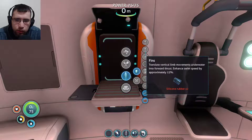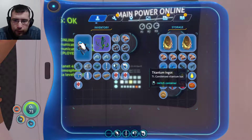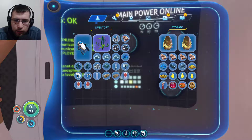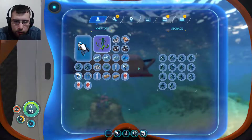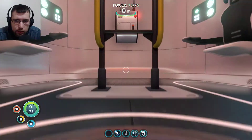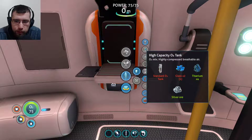So we're going to get the radiation suit. I would also like a high capacity oxygen tank, which I can get right now. Let's do that. It needs glass and titanium. I don't have enough titanium, so I need to go out and get some from the locker. Okay, get a couple titanium. This will be nice because now I can have more oxygen - I was dying a couple of times because of losing oxygen. We need two glass but I only have one.